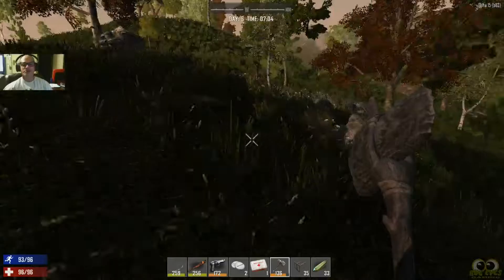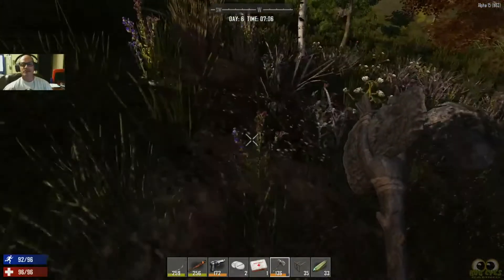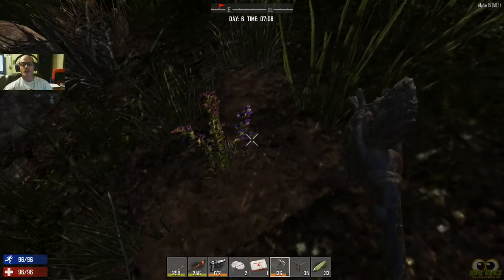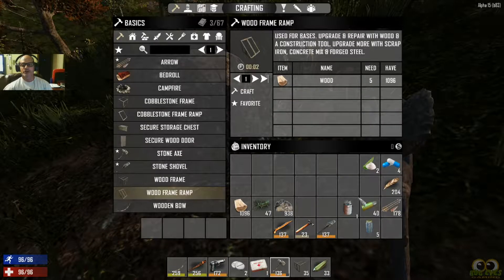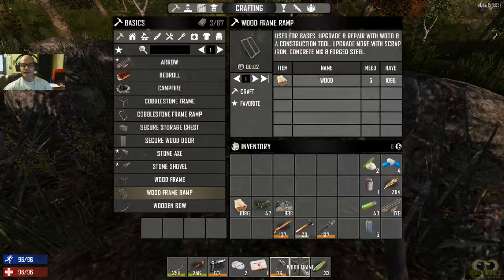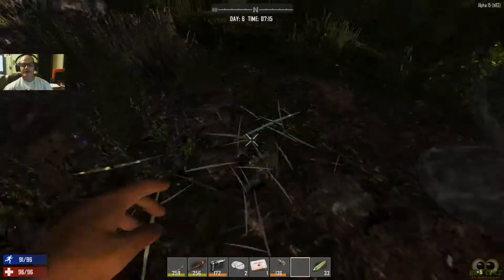I've been getting rocks, digging my little tunnel all night long. We need to get some clay because we need to make cobblestone. In order to do that I need clay. I think I have enough rock for what I need to do. But what we need to do now is get some clay, so I'm gonna clear out this area.